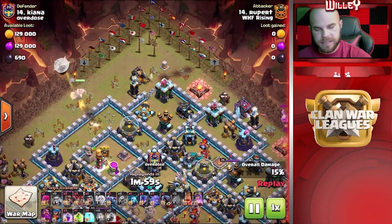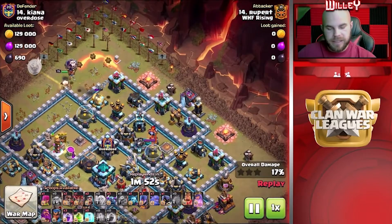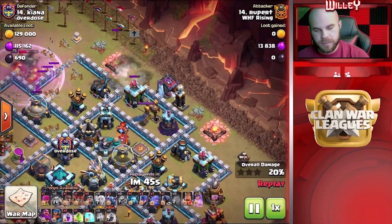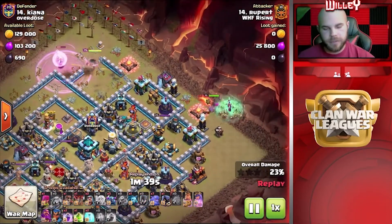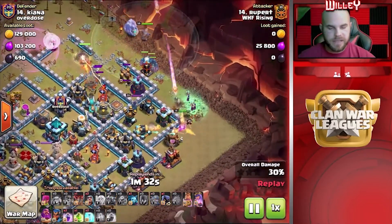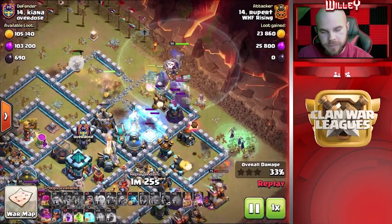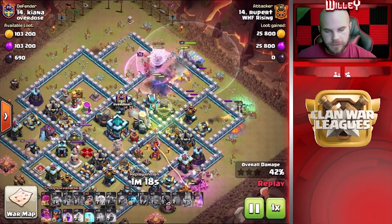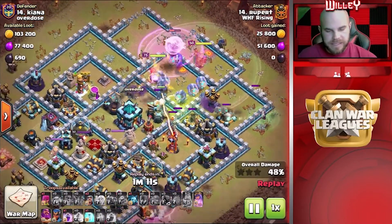The Queen takes out that cannon and heads up to the right. He's got the top compartment opened up with a Super Wall Breaker, so the Queen works her way into that compartment and starts creating a funnel for the rest of the army. Another Super Wall Breaker opens up the next compartment, and another opens the Scattershot compartment. He's got the King on the right side with a couple of Witches getting the other side of the funnel set. Pekkas are coming in, Bowlers are coming in, Warden behind as well. A Headhunter to deal with the RC, and then everything starts moving into the middle of the base. There's the Jump Spell right in front of the Eagle, opening up the core for this army. Rage Spell in, and everything starts getting into that Town Hall compartment.